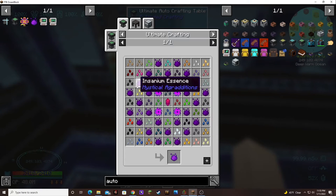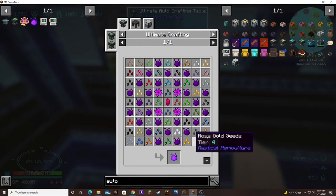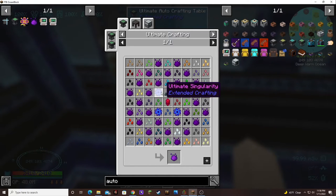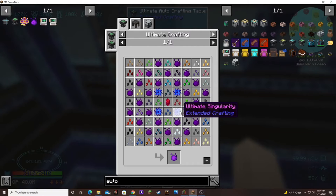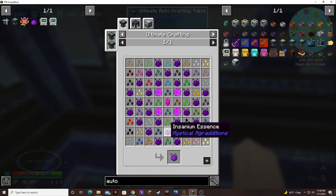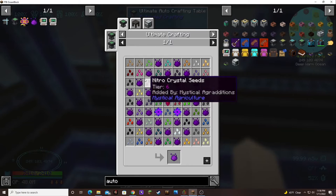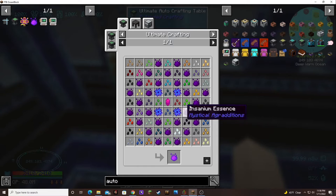So my project in between episodes is I'm going to try and get all these seeds in their proper position. Hopefully we will have gotten enough inferium to get our last supremium coal singularity so that we can have our four ultimate singularities and start working on all this. I need four, eight, twelve, sixteen, twenty-four, twenty-eight insanium. I know we got all the seeds because I went through and added them.